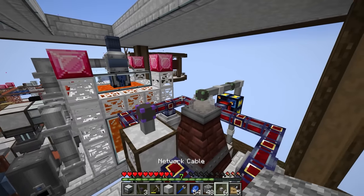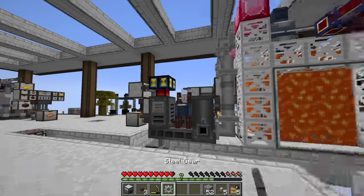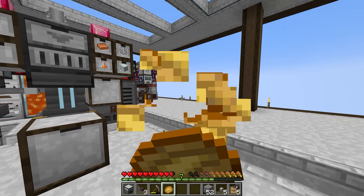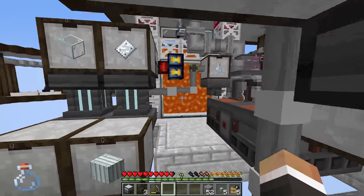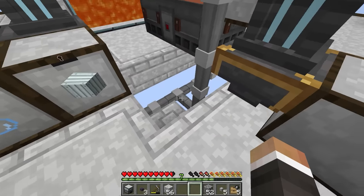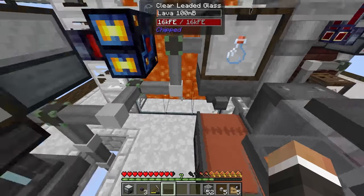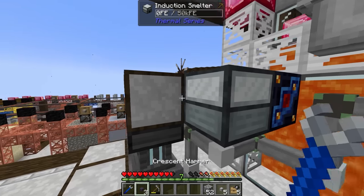Now we should be able to access the steel gears. We'll take one of those steel gears and drop it into one of these drawers once we add it to the export list. Now it's just invar left - that's the only thing we're not making automatically. We do have an induction smelter for it. I was thinking we could potentially put it right here next to everything else - maybe swap the lapidary dynamo to the other side. In the interest of maximum compactness we could put the induction smelter down right here.